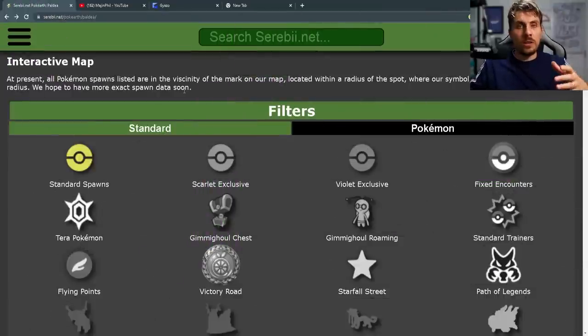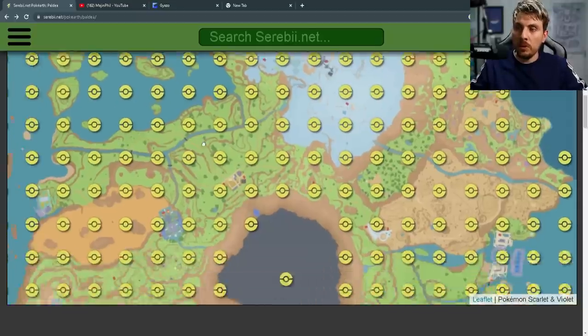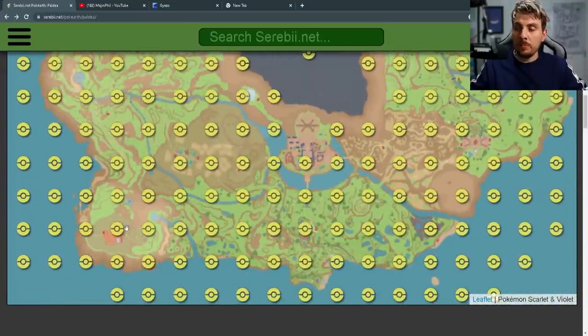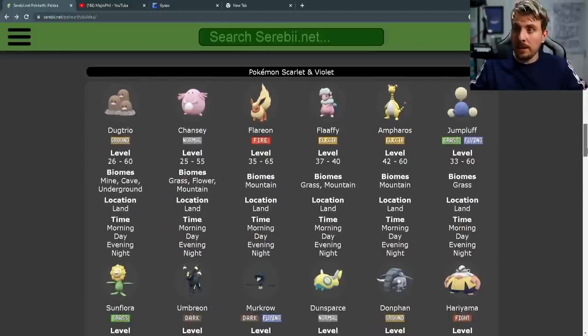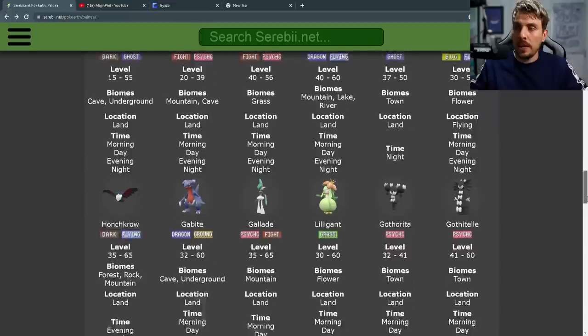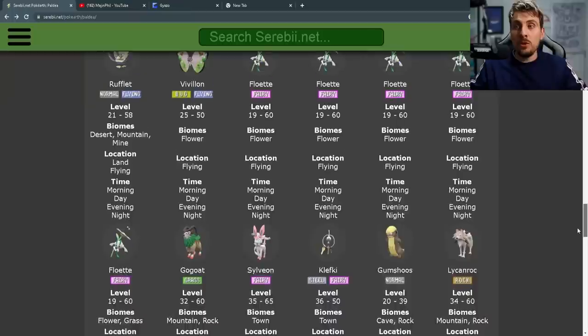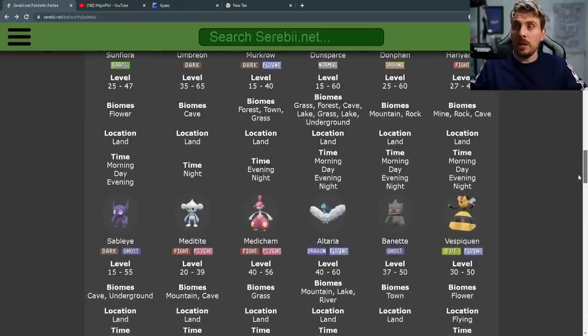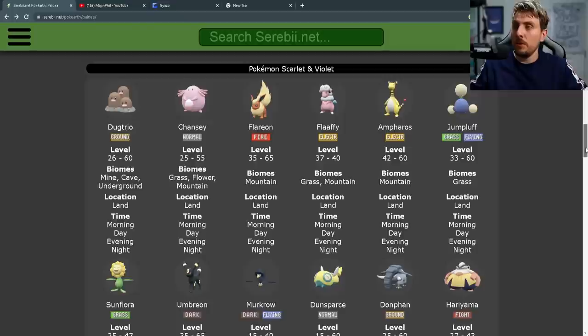To start the whole process off, you want to come to Cerebill and use this interactive map to locate the target Pokémon that you're looking for. For this video, I'm going to do two examples here in Alfornado Town. You can see there are a whole host of Pokémon that spawn in this area. When you normally come to do a mass outbreak here and use the date skip glitch, you're going to have potentially a lot of Pokémon that can spawn in, so getting rarer ones like Umbreon and Sylveon are going to be extremely difficult to get.